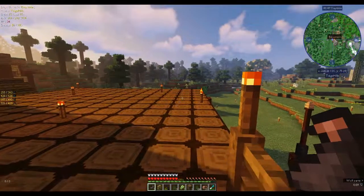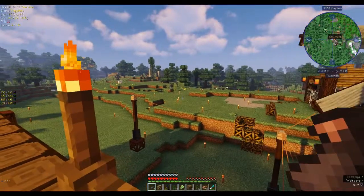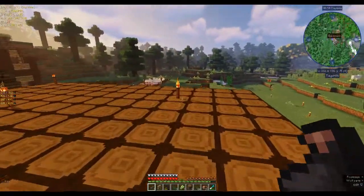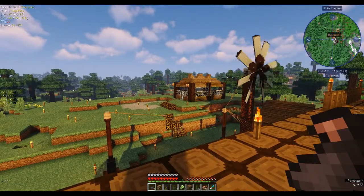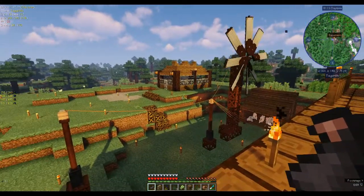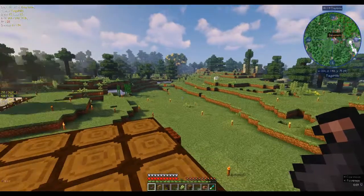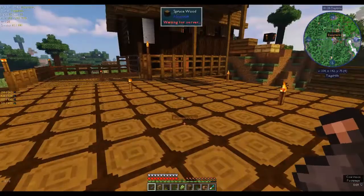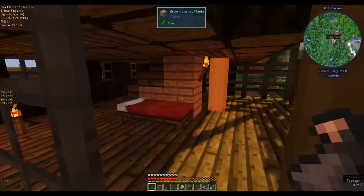Hi, this is Shane and welcome back to another episode of Automaton. As you can see behind the windmill, I made a greenhouse for the cloches. I have two in there currently — it's not going to be huge because I want to switch out what I want in there, so they're not going to be running 24/7. I've also been working on the pigs and the sheep because I discovered that in this pack we have sandwiches, and the sandwiches are awesome.